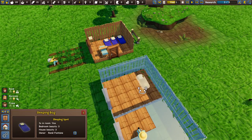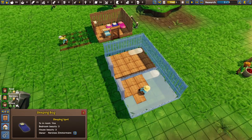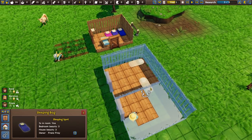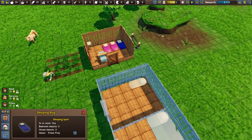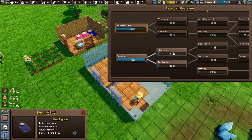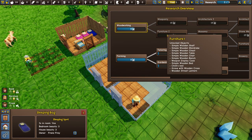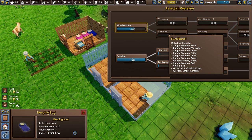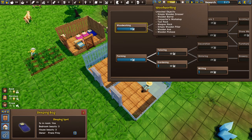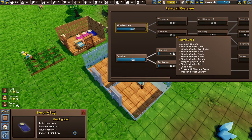Let's put some beds inside the new house — one in each room. Real beds will come later. There's also a child's bed option — a simple wooden one. That's something to look forward to! We might also be able to check out a trader at some point.